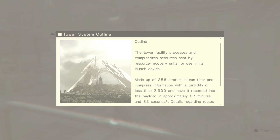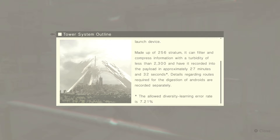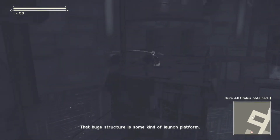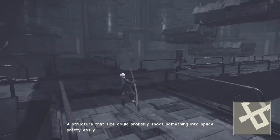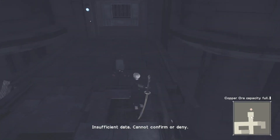The tower facility processes and computerizes resources sent by resource recovery units for use in its launch device. It's made up of 256 stratum. It can filter and compress information with a turbidity of less than 2300 and have it recorded into the payload in approximately 27 minutes and 33 seconds. Details regarding routes required for the digestion of androids are recorded separately. That huge structure is some kind of launch platform — a structure that size could probably shoot something into space pretty easily. So this is some kind of cannon aimed at the human server on the moon? Insufficient data, cannot confirm or deny.